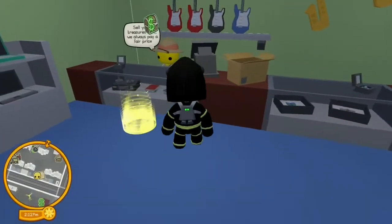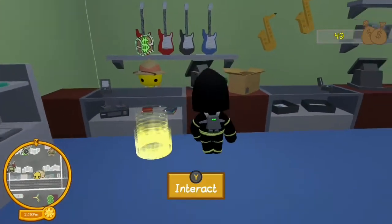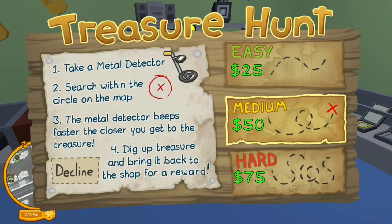The first thing to do is go into one of these shops and then either buy a metal detector, or you can go along and buy a map which shows you an area of where a treasure is.